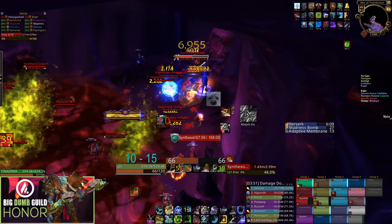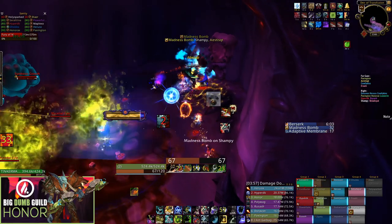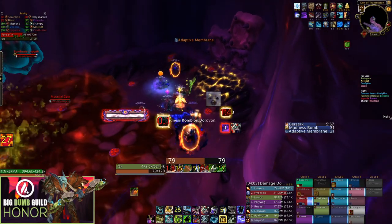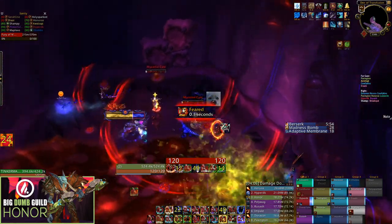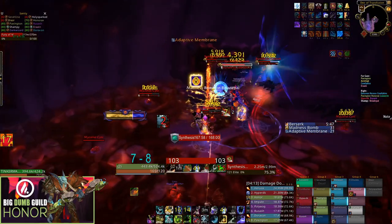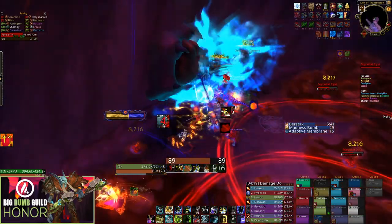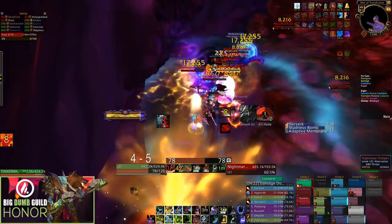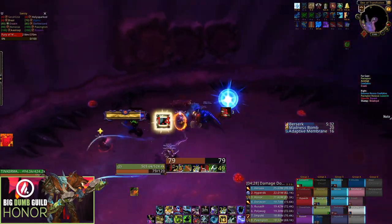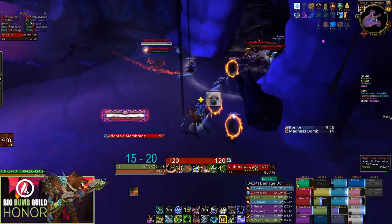For the left side strategy, you need to kill the first two synthesis growths before the boss gets its first Adaptive Membrane cast off. As soon as that happens, your entire left side should work on the third synthesis growth — right after breaking its shield it should be nearly dead, so your team can move on to the fourth and fifth. After this, the boss will cast two Adaptive Membranes back to back, making it important to have only two synthesis growths remaining when the third cast happens, after which you can finish them off and jump down to prepare for Phase 3.